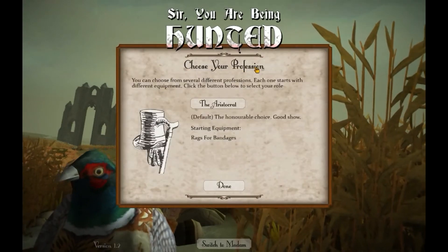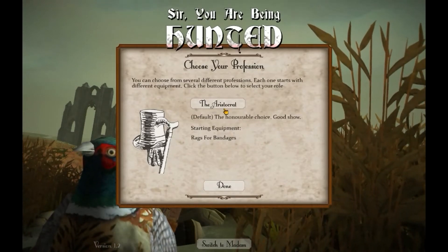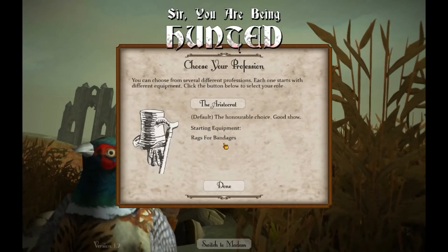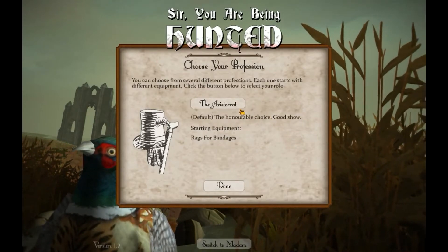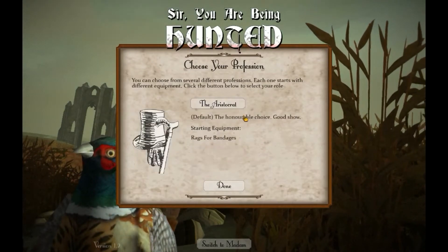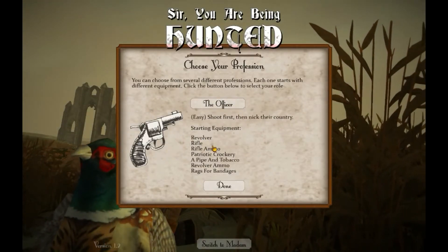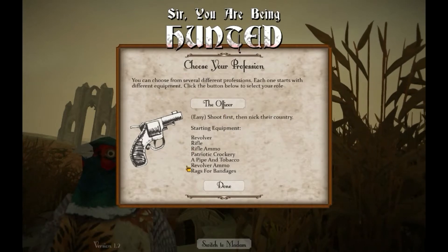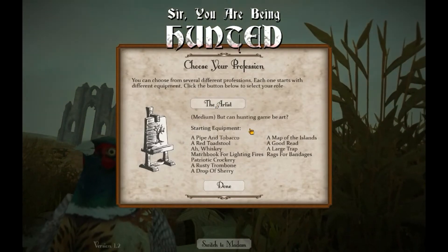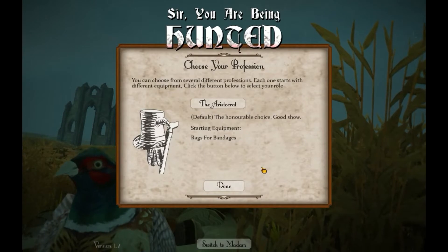First we can choose our profession, which basically determines our starting equipment. The aristocrat is the default profession — you just start off with bandages, which is very brutal for the beginning. We can also choose others, of course. One easy one would be the officer — you have a gun right from the start — but I wouldn't suggest that because after all it's more of a stealth, run-and-hide game than a shooter. So let's start with the aristocrat.